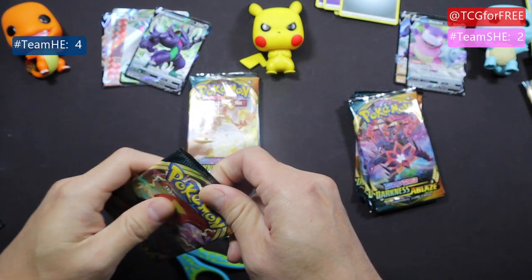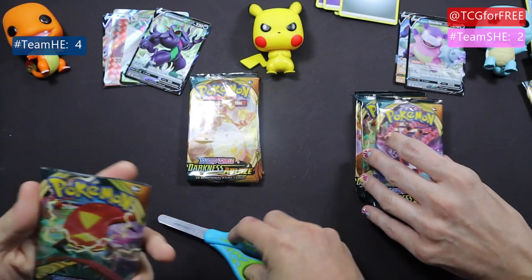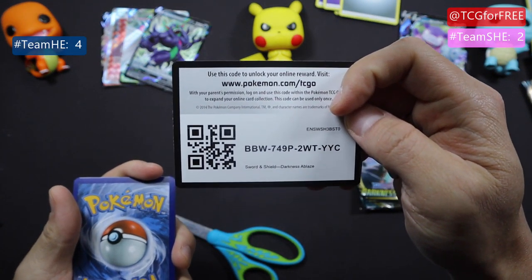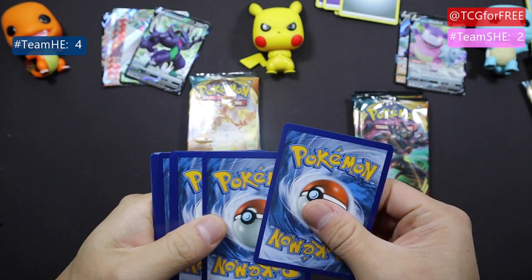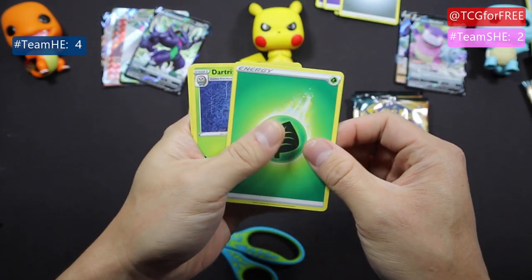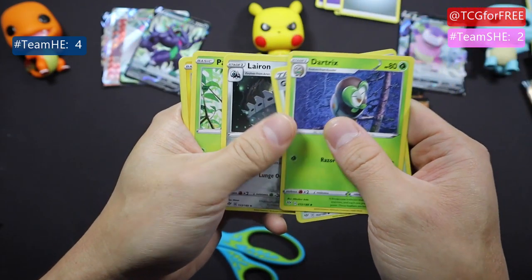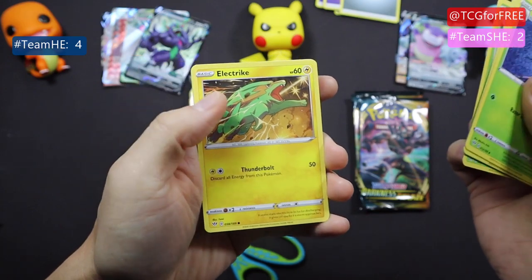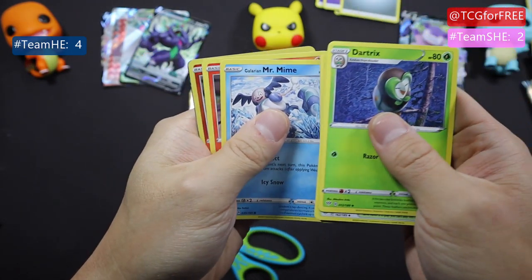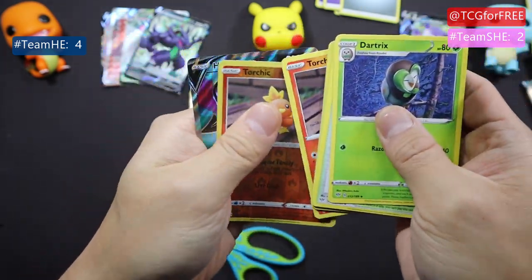So what's the score? Two for team she and four for team he. I actually remembered — I just wanted to hear it again. All right, let's give away a code — there you go. Leaf, dark tricks, Iron Pansage, Luckstrike, Fletchling, Mr. Mime, Torchic, another Torchic — so one holo.